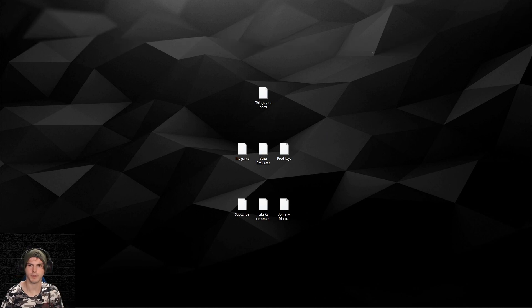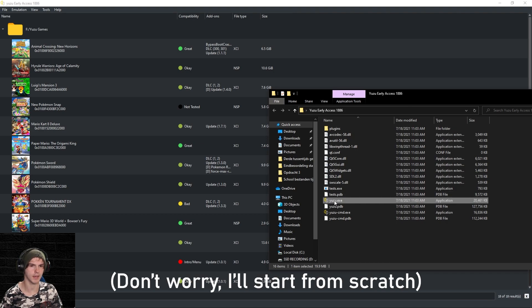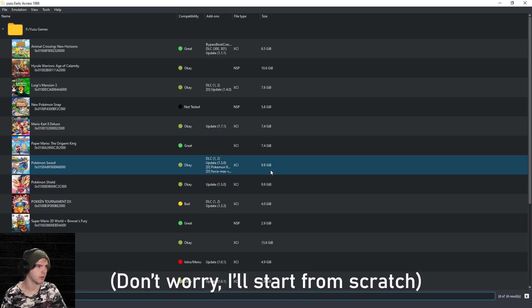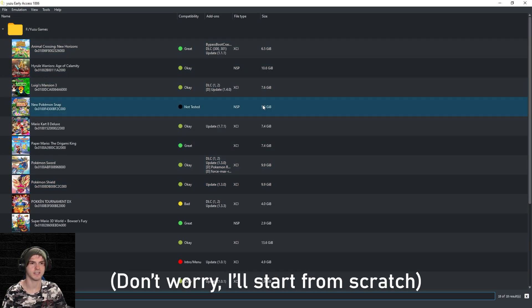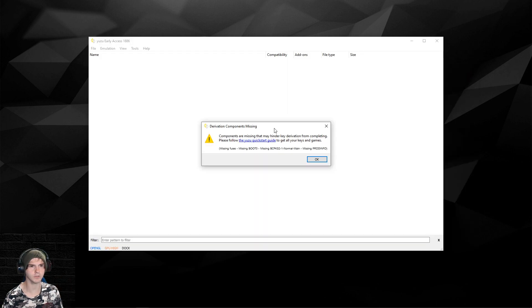You get the emulator and open it. If it's the Early Access one, unzip it and in the folder will be a Yuzu.exe or Yuzu file — open it. This is how it looks when you've already set it up. If you haven't set it up yet, I'll show you exactly how right now. Open Yuzu and it will say components are missing — don't worry, just click OK. You can say yes or no on the next prompt; I'm going to click no.